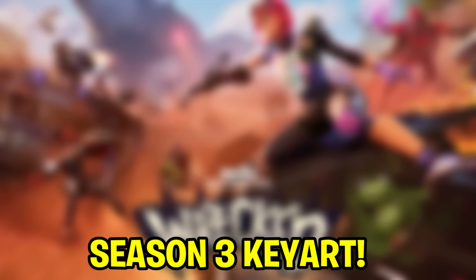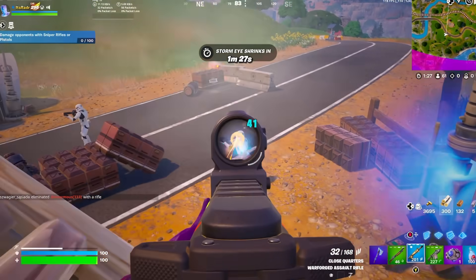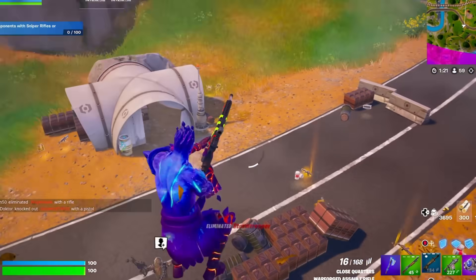Fortnite has revealed the brand new Chapter 5 Season 3 key art, and it just looks absolutely insane. But hang on — what is going on over here? Why are all these guys fighting each other? I had no idea these guards actually fight each other.